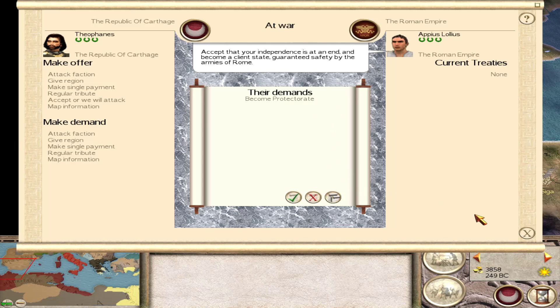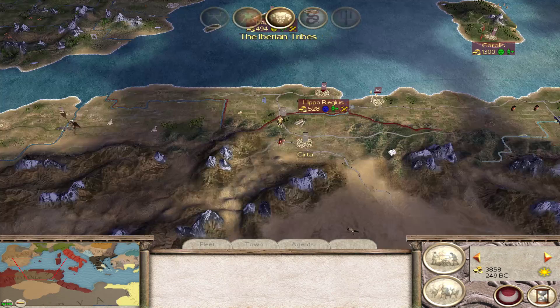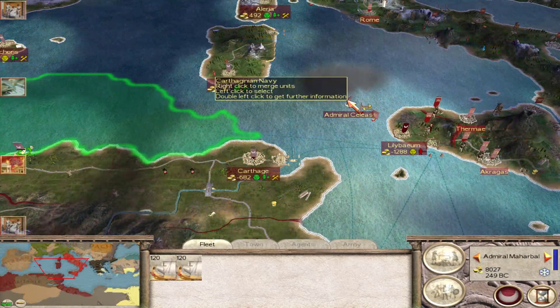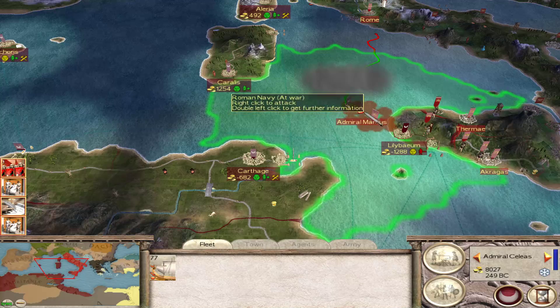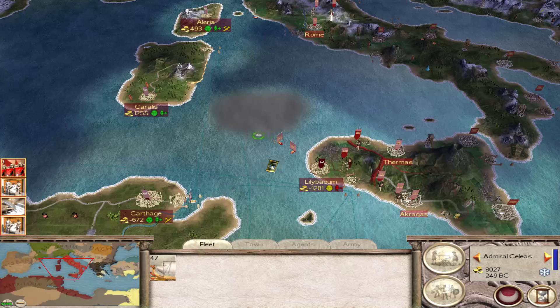The Romans are asking us to become a protectorate — I'm going to turn that down. There's a storm over here, and we lost some troops from our navy. Close defeat.